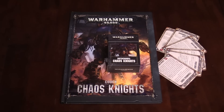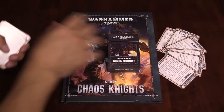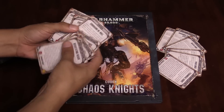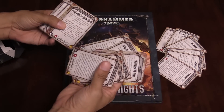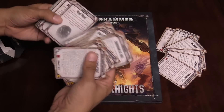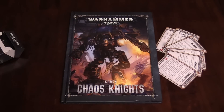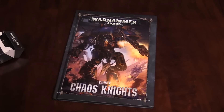These are, as you might expect, just like every other data card. I've fanned a few out for display purposes, but as you can see, they give you all your stratagems, all your different pacts and damnations that you'll have for your Dreadblades, which we'll get into in a minute. Basically, if it's a rule in the book that you might want to reference, it's in the data cards, but that's not the reason you're here.